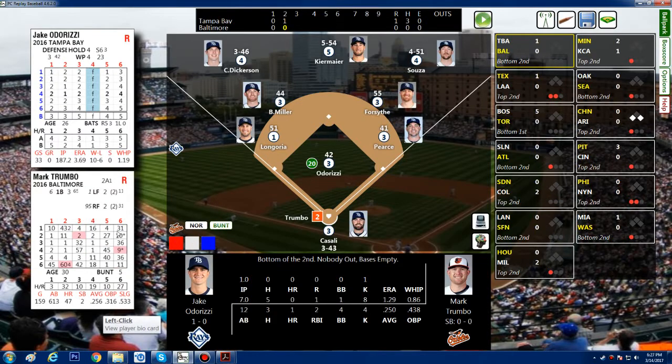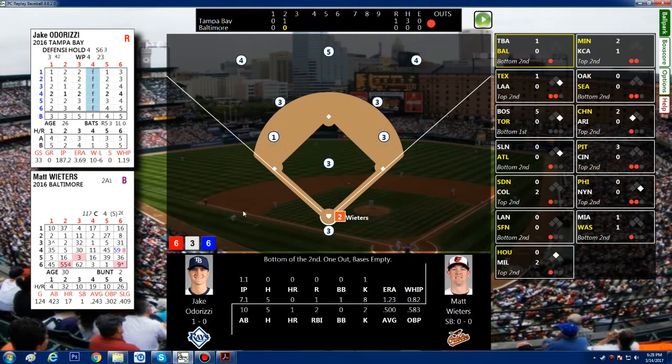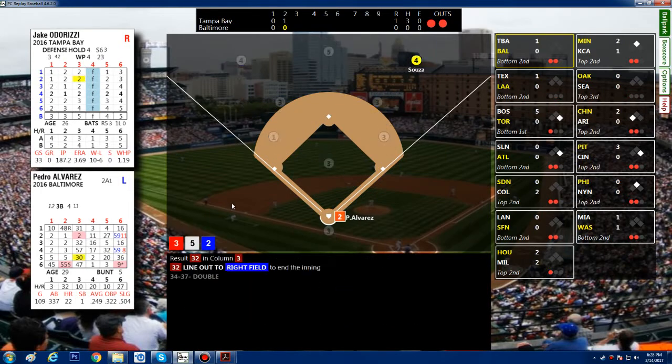Bottom of the second: we've got a lot of big poppers on our team, so when it's our turn we do want to see lots of sixes. Jake Odoruzzi — he's got a few ones, some twos, a couple threes and fours. He's not all ones and twos, which is good for us. We might stand a chance of getting a few hits. Trumbo flies out to center. Matt Wieters hits a ball to short. Alvarez grounds out. It's a 1-2-3 inning.